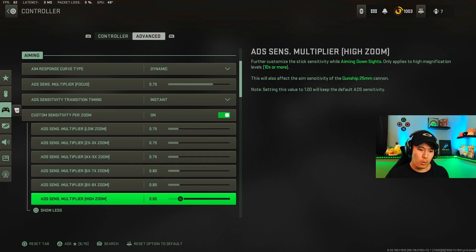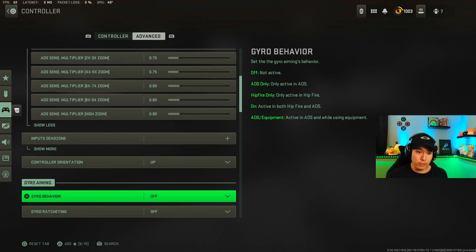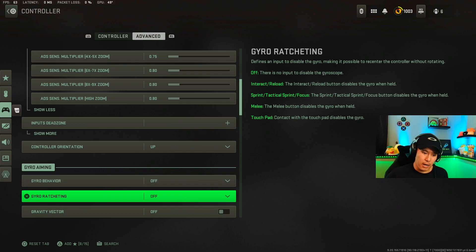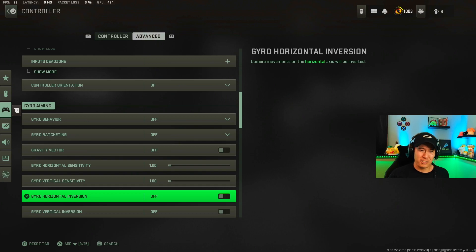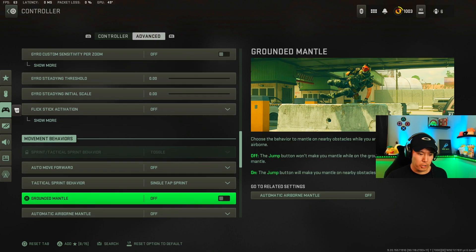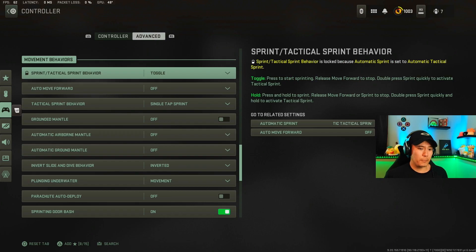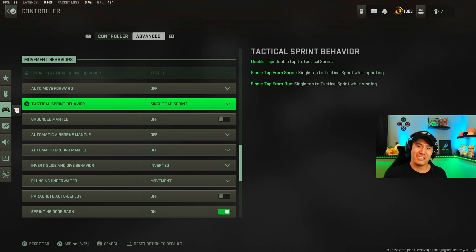Play around with the sensitivity settings to find what helps your centering and focus on enemy targets most accurately. Still in the advanced tab — I don't have gyro behavior on because I'm always moving my controller, and with gyro on, moving the controller up and down moves your aim. That was a new feature added to Warzone 2 but I never use it. The last part is movement behaviors — the tac sprint behavior I have set to Single Tap Sprint, which works hand in hand with the automatic tac sprint setting, so I can press sprint right away and move constantly.